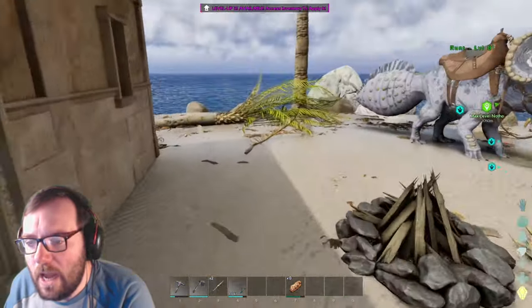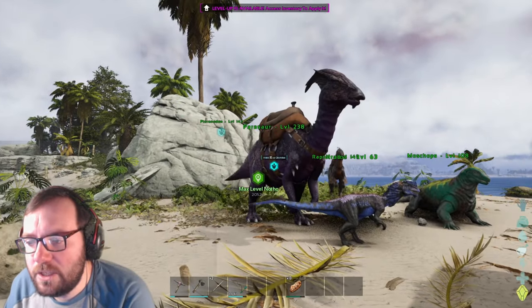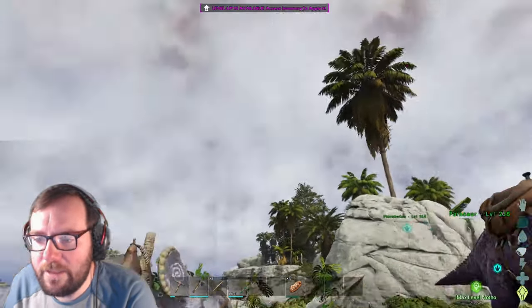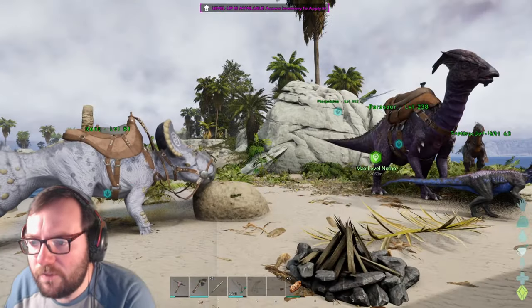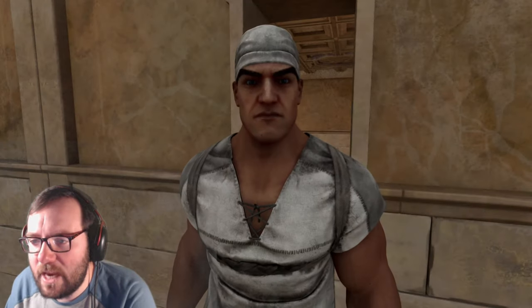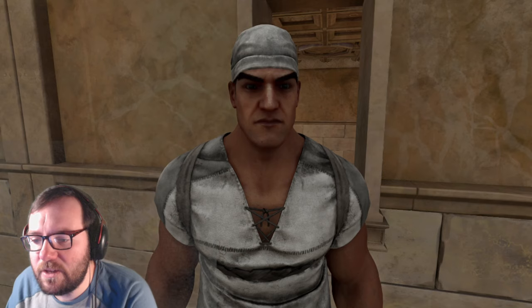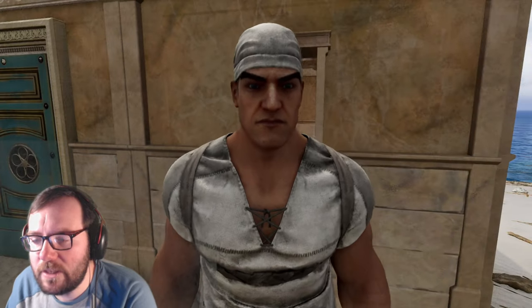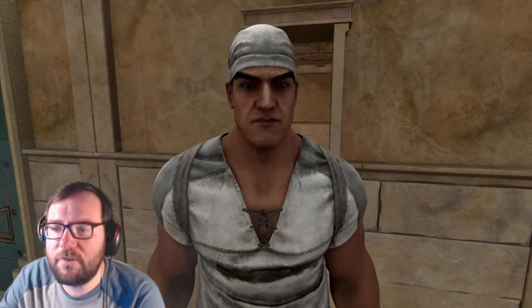Today was a pretty successful day — we got the parasaur, a raptor, and a pteranodon. Next episode we'll definitely try to get crystals for the awesome spyglass and the dino balls for the soul trap mod. If you enjoyed this episode, make sure to leave a like and subscribe for more. Until next time, thanks for watching!